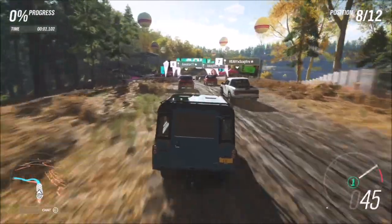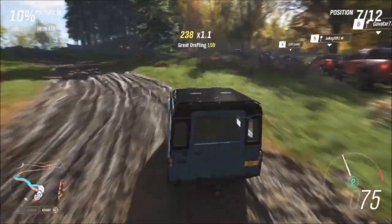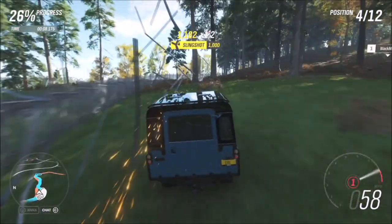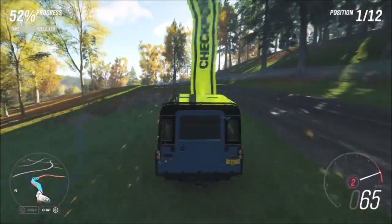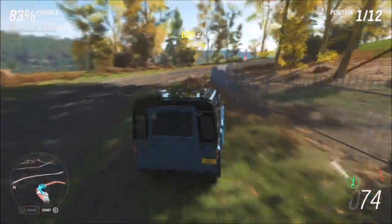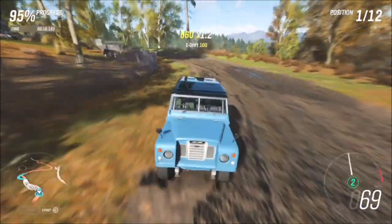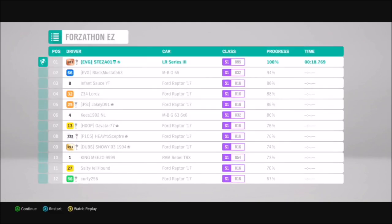Just like last week's Forzathon challenge, I created my own route where I sent some of the AI just off a little bit, so you can skip past them very easily. Try not to do what I did and come off the road, because you'll get slammed — the AI seem to be a bit aggressive these days. It's very quick and easy, just 0.3 miles long, so you'll have it completed in about 20 seconds. All you have to do is win that in your Land Rover.